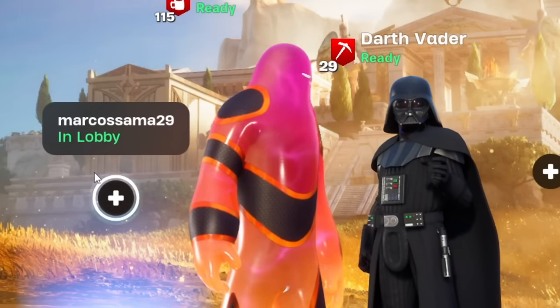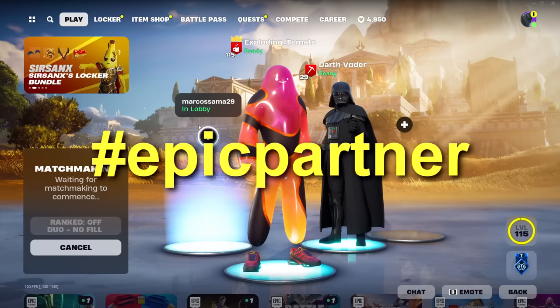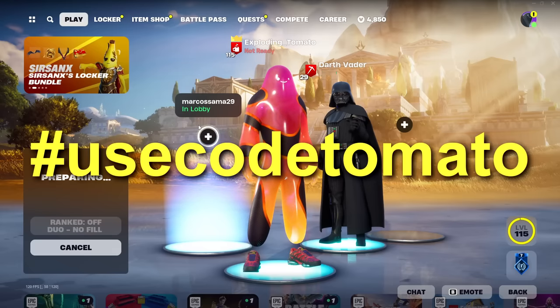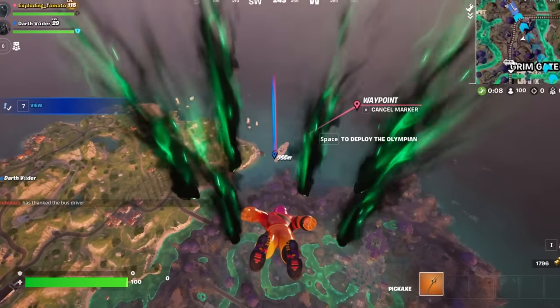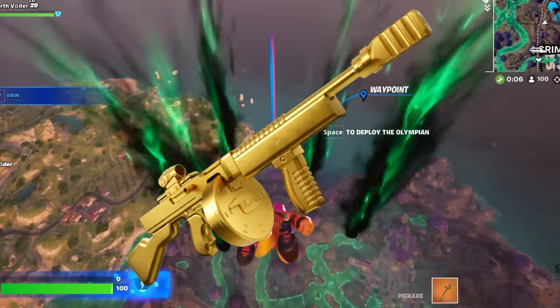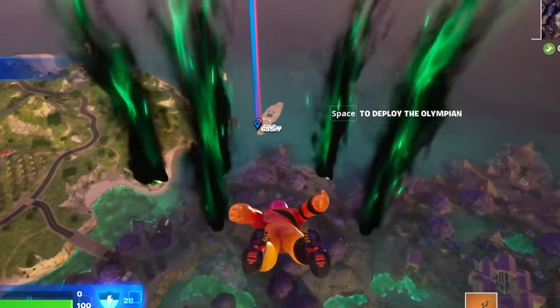Thank you to Fortnite for sending me the Nike skins early — hashtag Epic partner, hashtag ad, hashtag use code tomato. I can't believe we lost that. Even though we lost that fight, the drum gun actually feels insanely good.